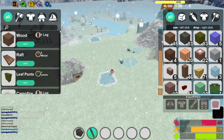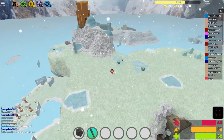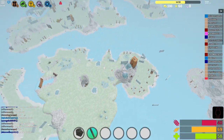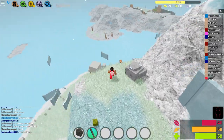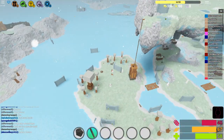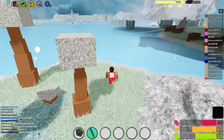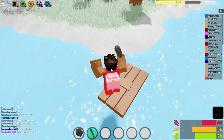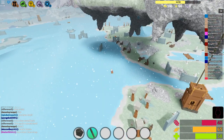Hey guys, in today's video we are going to be showing you how to get magnetite. A meteor just spawned so we need to go to the adderite meteor. This works with any type of player in this game, whether you don't have a lot of materials or you're a pro who wants every material. Even a pro with God armor would still want to take a meteor.